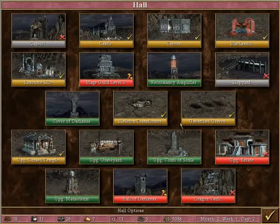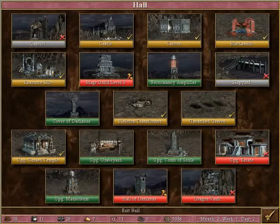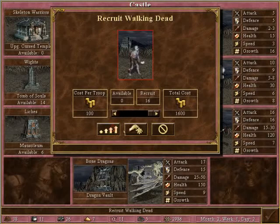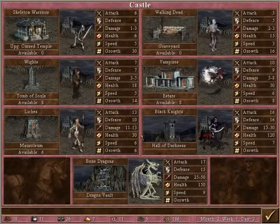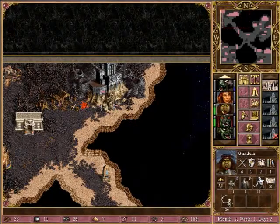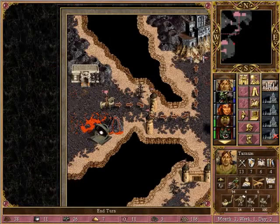Let's see what we can build here. We need a little more gold. Let's hire troops — just have a garrison in here. And we are bringing Tarnam up to help out.